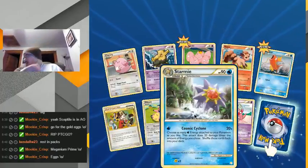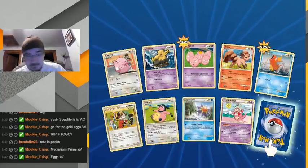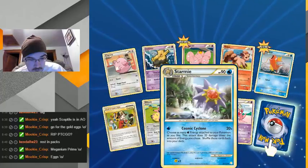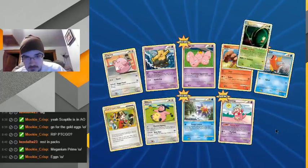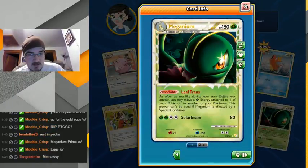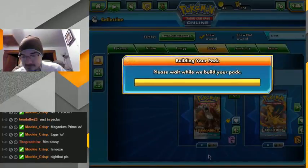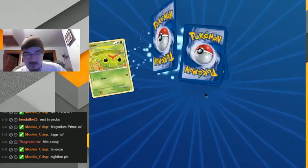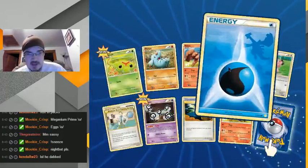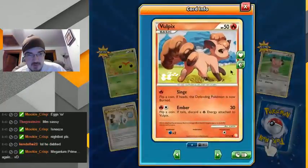Nice — back in the day when abilities couldn't be used with special conditions, or at least said that in the text. Jismany. Oh dang, another one — I'm gonna just make a Prime Meganium — Meganium! Flat Canopy, another Water Energy. I don't use Water decks much sadly. Ooh sweet, reverse Vulpix — awesome!